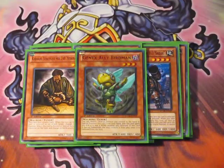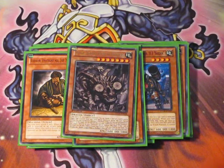Next, for the tuner, we just run the Birdman which is absolutely broken with GearGear Accelerator — being able to bring out a free special summon basically, and it just starts off the Synchro OTK from there. And of course the one Redox, because it's a deck full of Earths and we run level sevens, so it just helps with level seven XYZing. That's about 18 monsters — not a high monster count, but that's all you need. It's basically the skeleton of the deck.